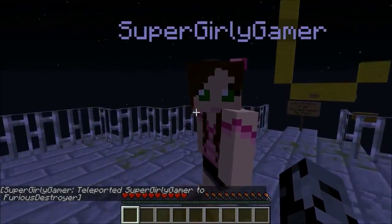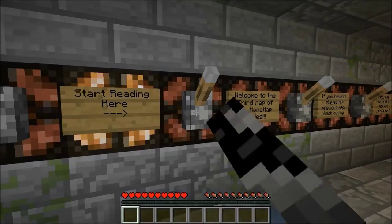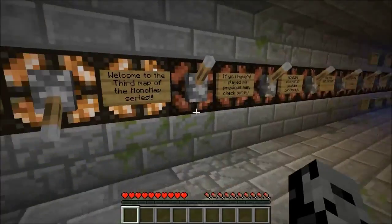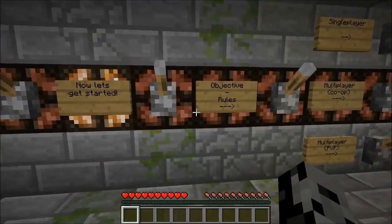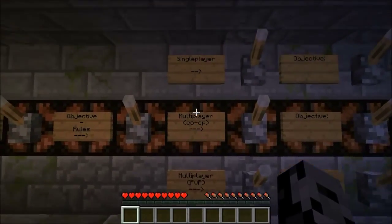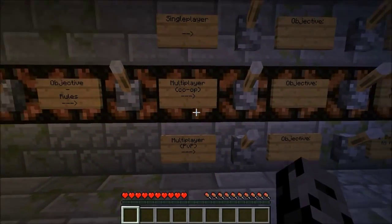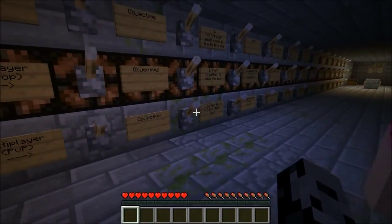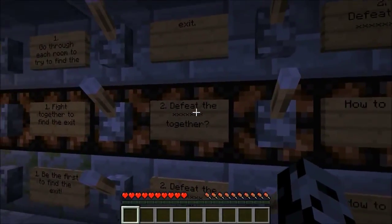Welcome to the Infinite Creeper Maze. There are a lot of signs — it says to start reading here. Welcome to the third map, blah blah blah. Let's go to the rules. We got three choices — we can't do single-player since we're both here. We can do co-op or PvP. What do you want to do? Co-op. We're probably gonna need as much help as we can get anyway. Fight together to find exit, defeat whatever is in the room together.